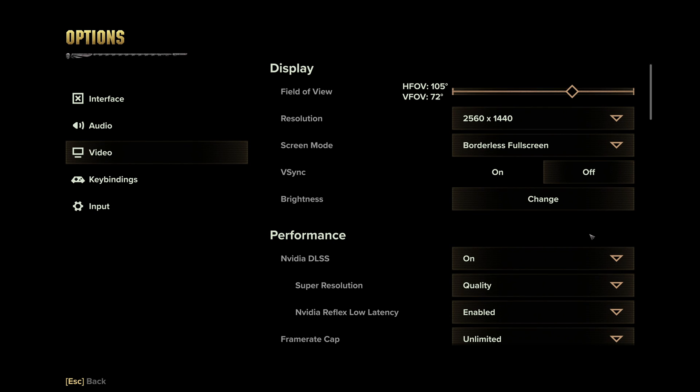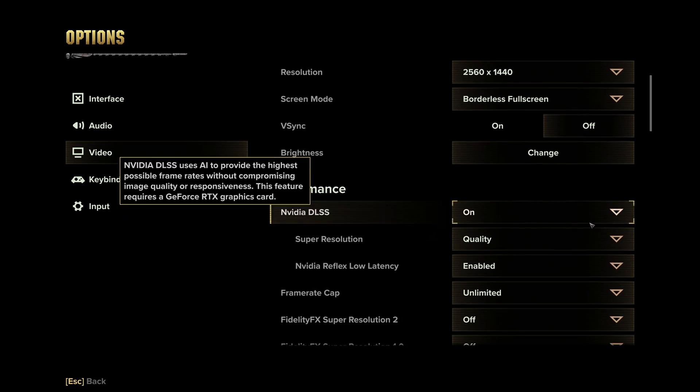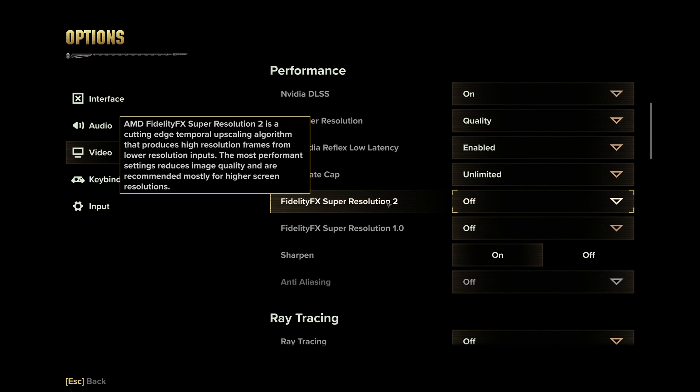Now to the real meat and potatoes — Performance. First we have DLSS and FSR. Sad to say, these are essential if you want to have decent performance in this game. Luckily, you can just think of it as an anti-aliasing option that actually improves performance, since that's effectively what it is. The only downside being some shimmering in bouncy scenes such as the Valkyrie loading screen — other than that, it looks pretty good. If you have a 2000 series or higher NVIDIA GPU, use DLSS. If you have anything else, use FSR 2.0.